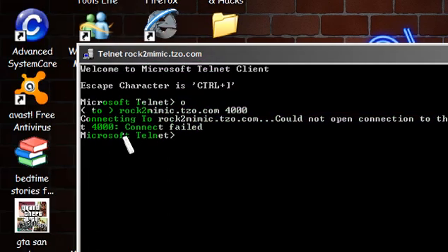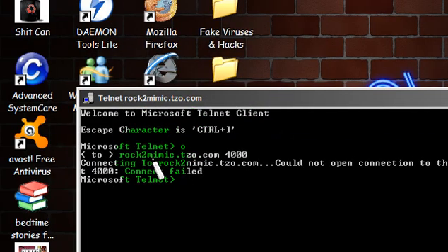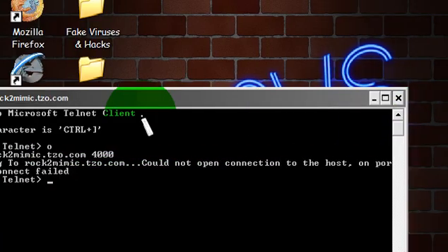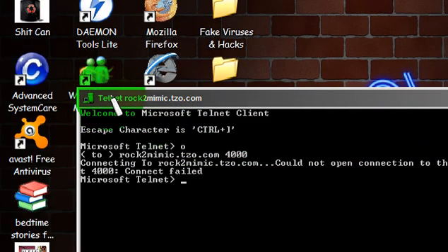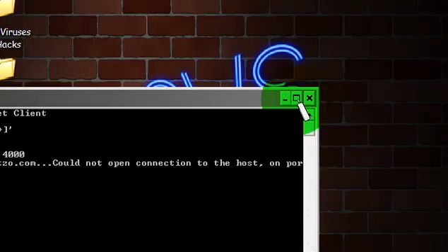Mine says: could not open connection to the host on port 4000, connect failed. That doesn't work for me, but I've seen a lot of people do it on their computers. I'm not sure if they've recently stopped allowing that game to connect to the port or what's up with that.